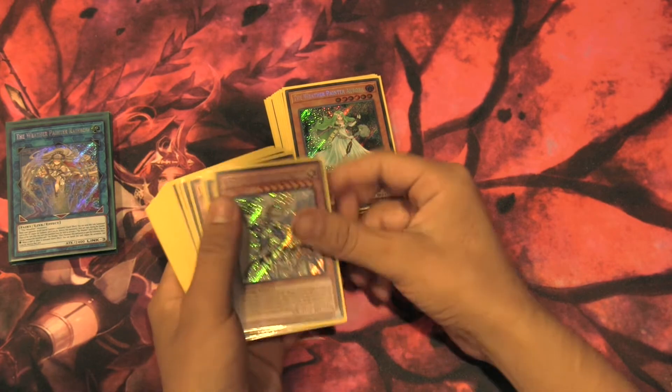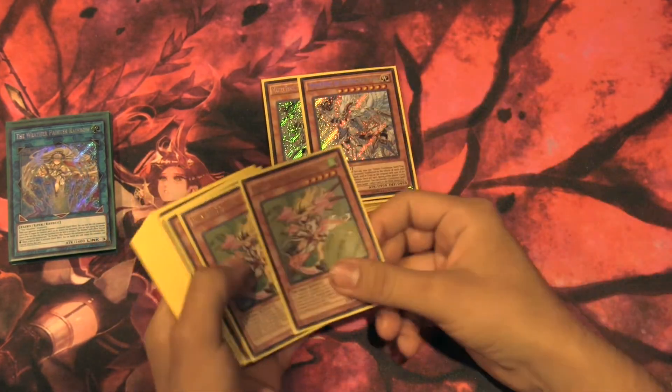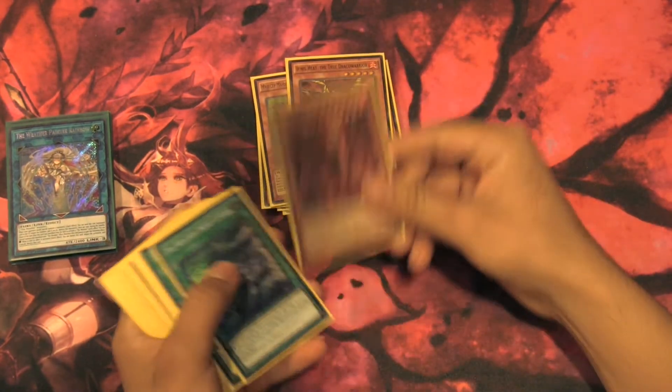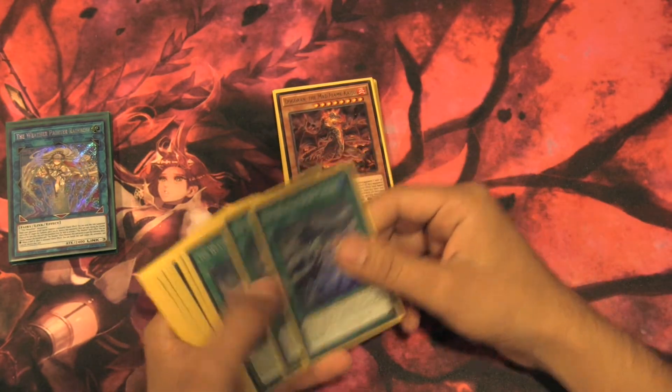We have our Masterpiece right here — we run two of them, that's why I say the engine is pretty small. We run two Matches Maiden and one Ignis Heat, of course. And we run one Doggerand. If I had the Turtle I would run that one, but I don't.